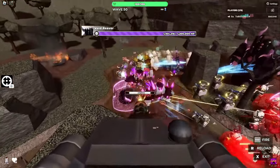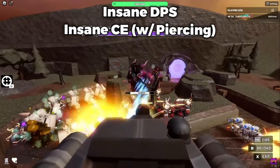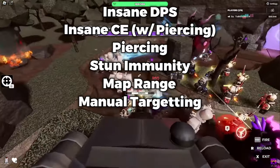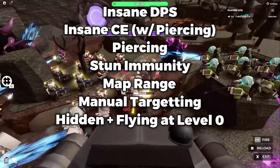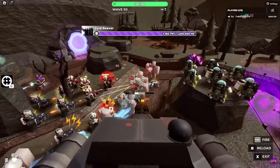The Gatling Gun is so OP because of its insane DPS, insane cost efficiency when factoring in piercing, the piercing itself, stun immunity, map range, and super advanced targeting with the FPS mode. On top of that, it has both hidden and flying detection at level 0 thanks to the FPS mode. The Gatling Gun is just insane, and I would not be surprised if it gets nerfed in the next update.